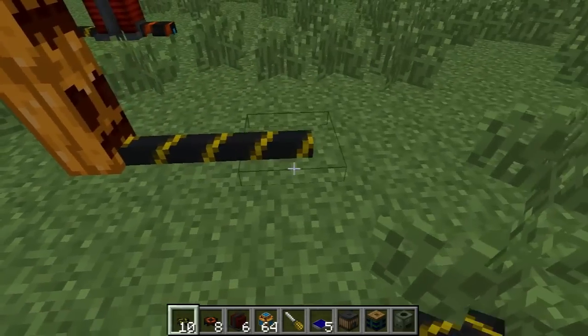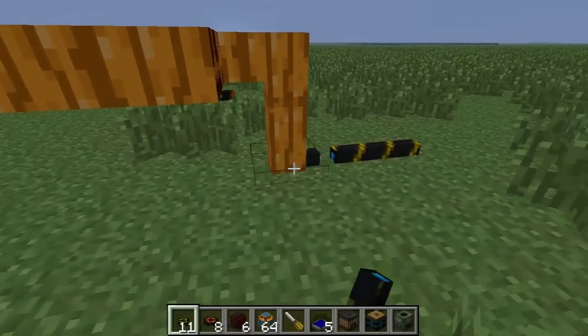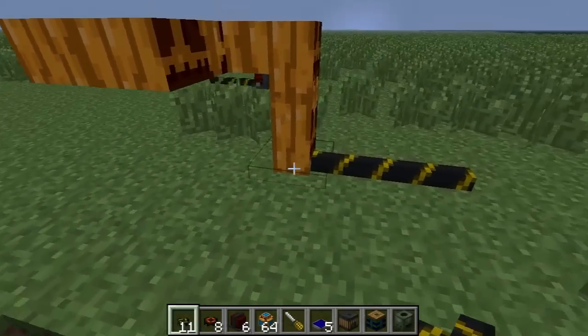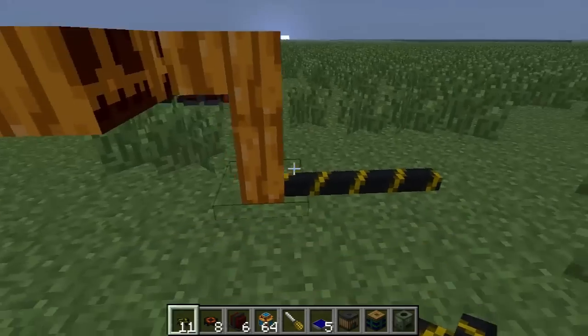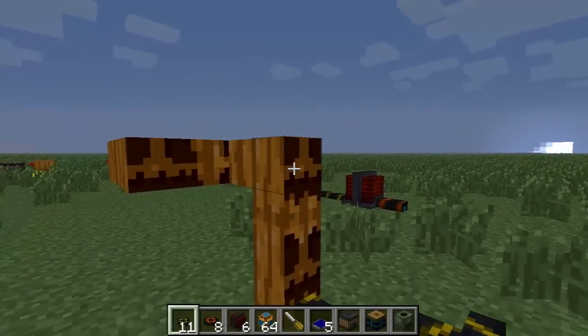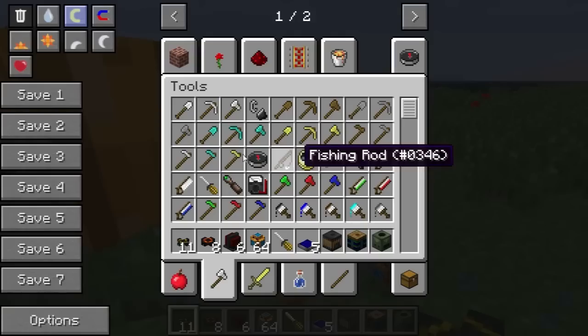If I put blue alloy wire underneath the jacketed wire, you'll see that it actually connects to the ground. I put a piece of blue alloy down and you can see that it goes downwards and connects to it. So now this blue alloy wire will carry electricity through this blue alloy wire jacketed in pumpkins — because why not pumpkins?